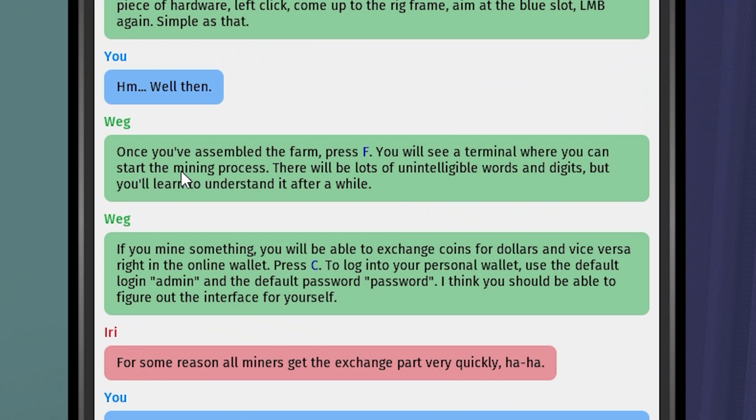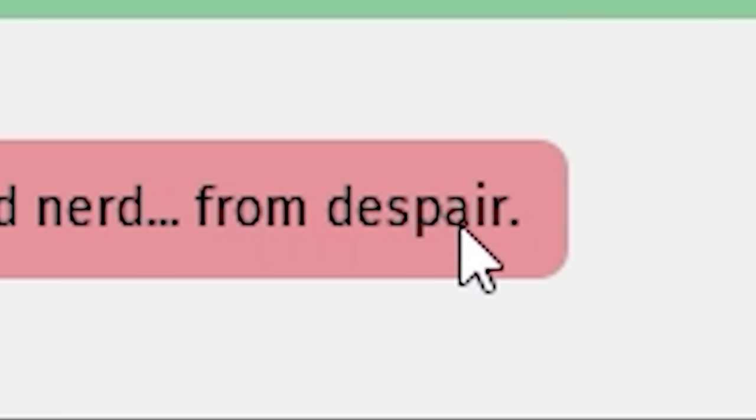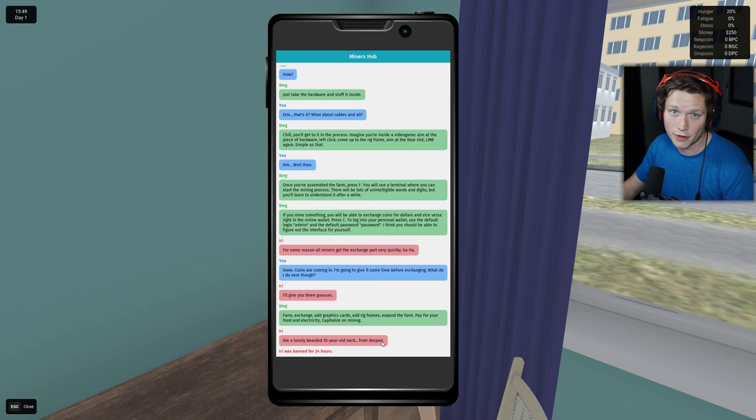Is that our PC over there? Once you've assembled a farm, press F. You will see a terminal where you can start the mining process. There'll be lots of unintelligible words and digits, but you'll learn to understand it after a while. If you mine something, you'll be able to exchange coins for dollars and vice versa right in the online wallet. Use the default login admin, the default password password. Looks like Erie was banned for saying 'dial only bearded 35 year old nerd from despair.' Well, your boy's about to be rich off of Bitcoin, so calm down.